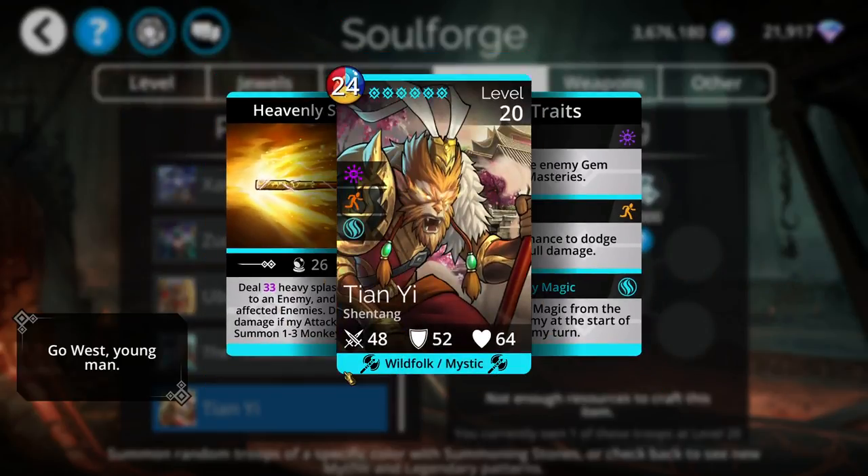Tianyi is not the worst mythic troop out there by far. It's considered a wild folk, which means you can get it to start with 50% mana, and also a mystic — there is a new legendary mystic troop where all mystics start with 50% mana. So those are options with this troop as well.